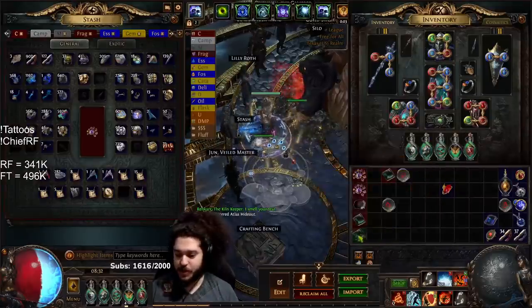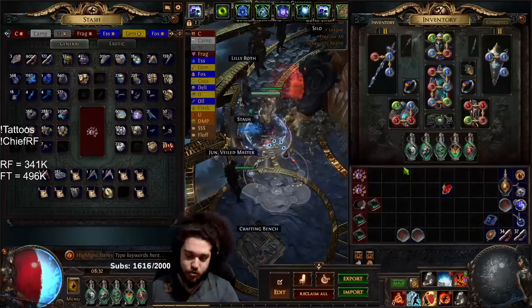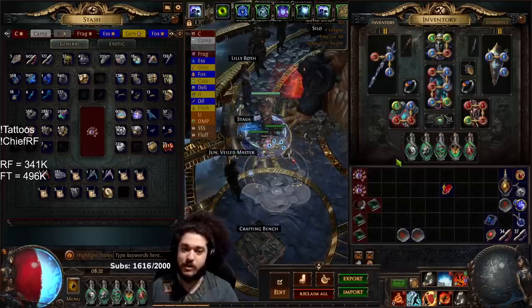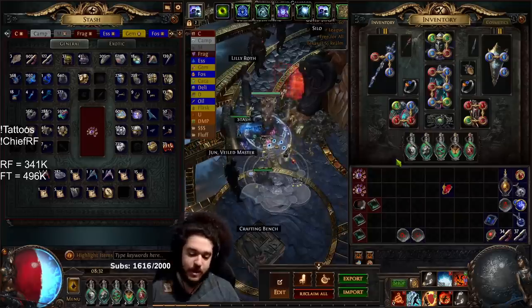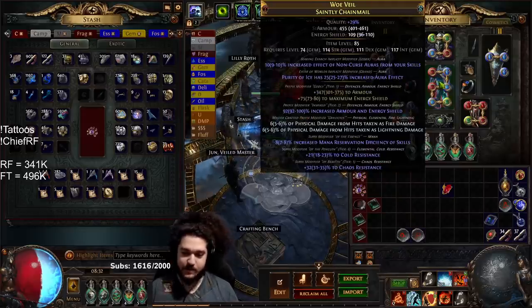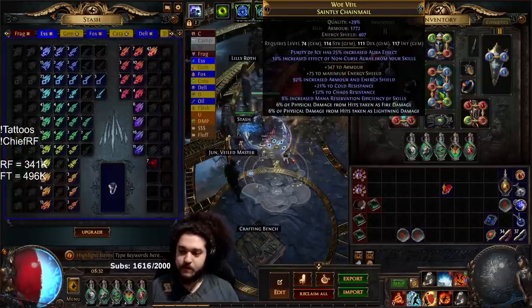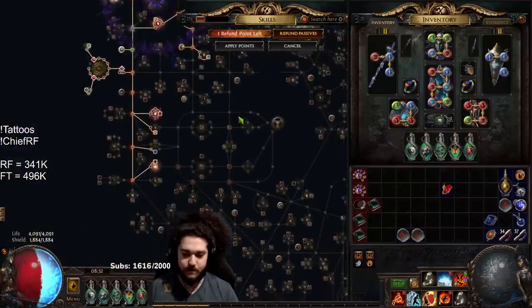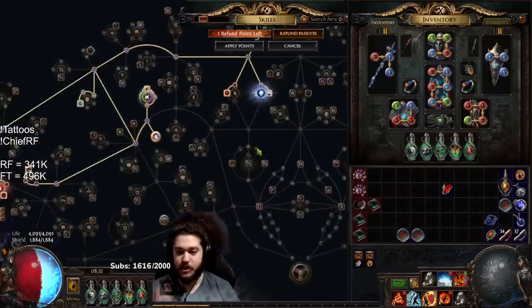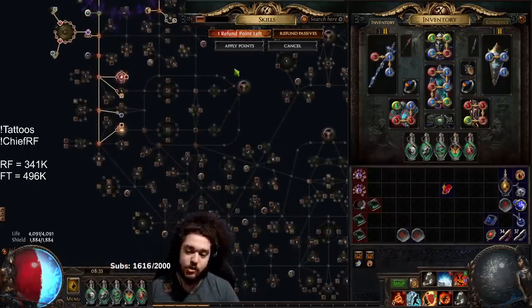So now you have your block-based setup, you follow the POB, you have a good idea. Now you want to transition to Aegis Aurora Melding of the Flesh — this part is a bit tricky. Before you do that, let's talk about Skitter Bots. If you have not taken the newest POB — I updated it yesterday — look in the notes, it'll show you how to get your Skitter Bot. You want your amulet anointed with Charisma and your body armor crafted with a Loathing Essence — I'm using the second highest tier, which is Shrieking — and the mana reservation efficiency node.